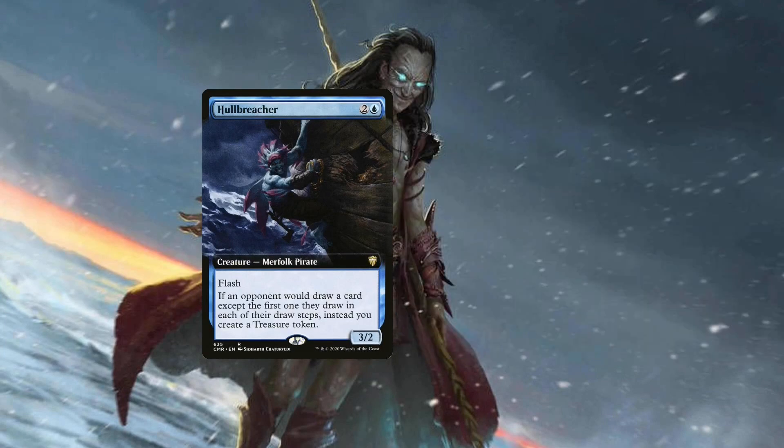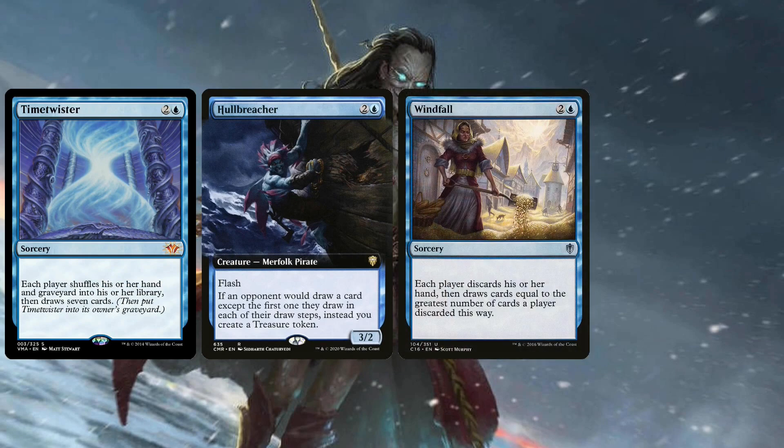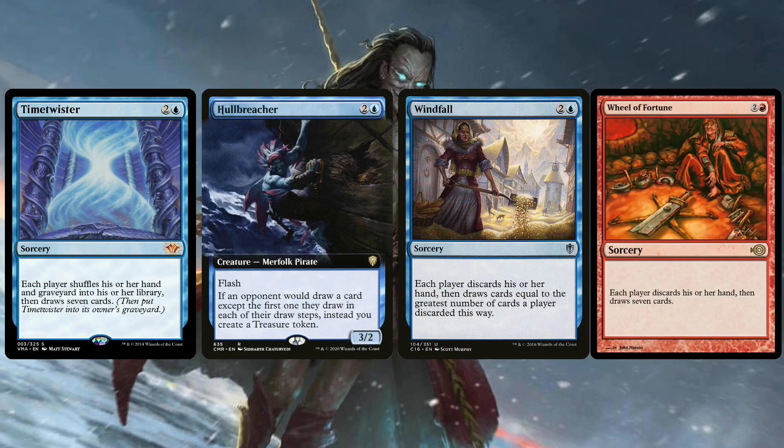Hull Breacher is also a new upgrade for Zur, or for blue in general. However, Esper is lacking wheels. Red has more wheel capabilities, so the only wheels you have are Windfall and Time Twister. You could definitely include Hull Breacher, but your consistency of having a Hull Breacher wheel is a little lower because you're lacking red.